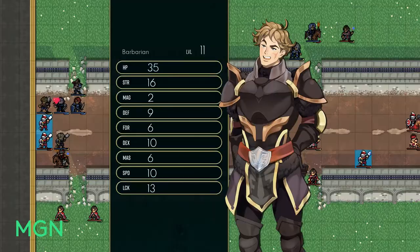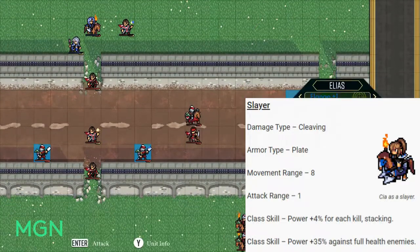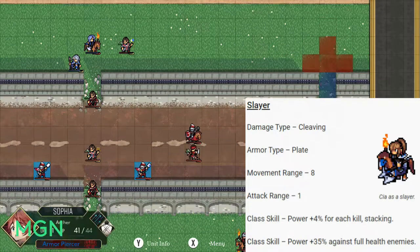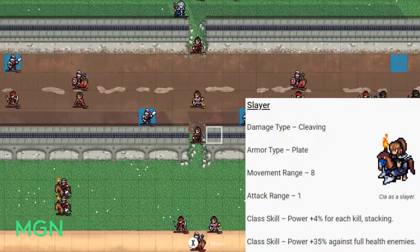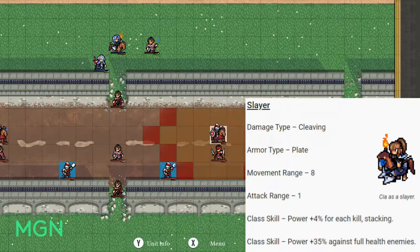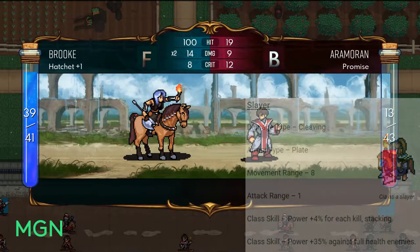The last option for rogue level 30 promotions is the Slayer. Damage type is Cleaving, armor type is Plate, and they get a big movement range up to 8. Their attack range is exclusively 1, but their first class skill gives you an extra 4% power — the advanced stat — for every kill on that map, stacking. It doesn't carry over to the next map, but if you get a few kills on the same map it's a really good boss killer. Their second class skill is that power is increased by 35% against full health enemies, and that stacks if you also took the same talent at level 10.